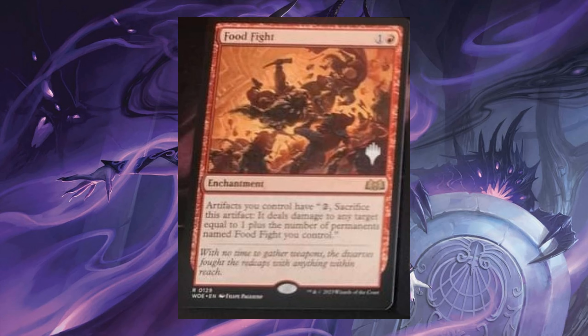Fires of Eldraine — Foot Fight, for 1 and 1 red. Enchantment Artifact. Enchantment Artifacts you control have: 2 generic mana, sacrifice this artifact. It deals damage to any target equal to 1 plus the number of permanents named Foot Fight you control.